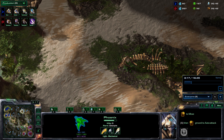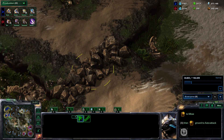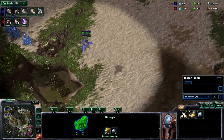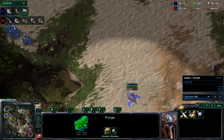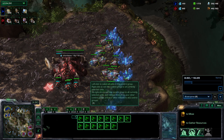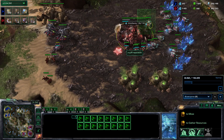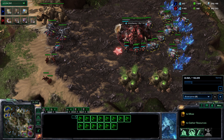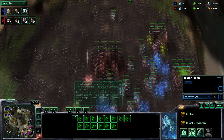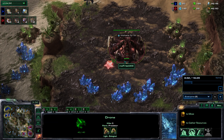The hallucination — all the Protoss wants to do is scout what you're doing, but he's doing a build I don't even know what it is, to be quite honest. He's not using these forges — I'm very confused. Let's look at the worker count: around four minutes we should be two-base saturated. He saturated his two bases in terms of minerals at three minutes 30 — that's really good.